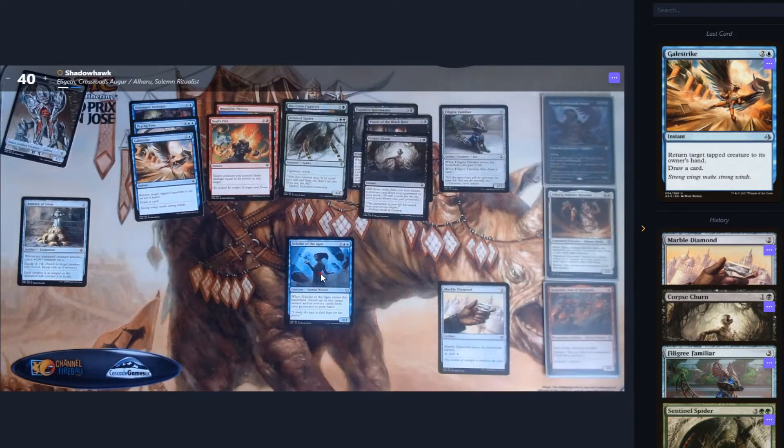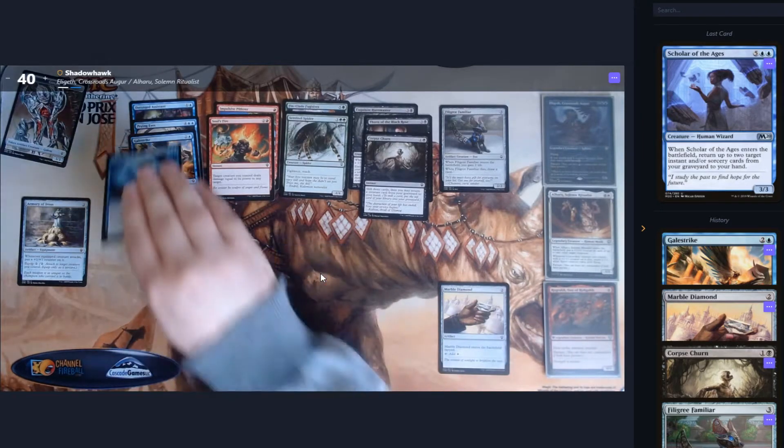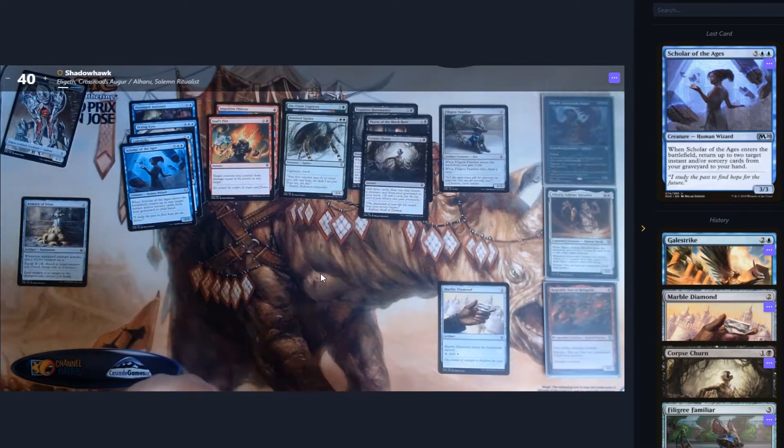Scholar of the Ages — I think we already have one of these, or at least something similar. On entering the battlefield, return two target instant or sorcery cards from the graveyard to your hand. A 3/3 for seven is a really bad rate though, if we can't find anything else to justify it.